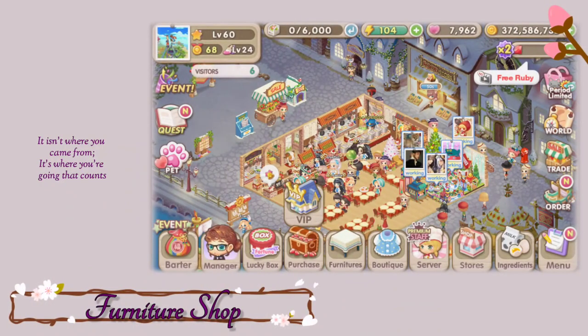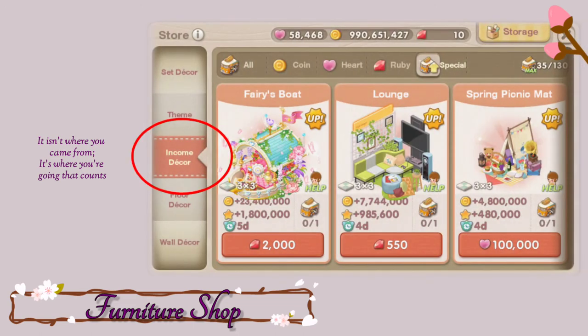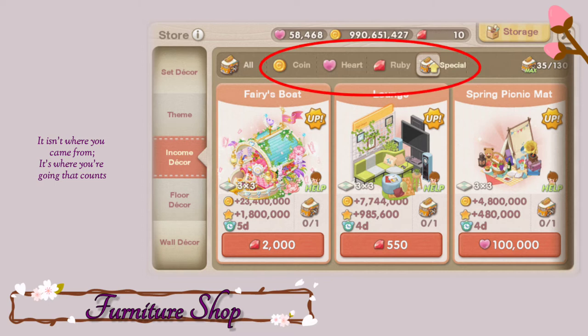Taking the fourth spot on our list is the furniture shop. You can get here through the furnitures and then go to the income decor section of the furniture shop. You can get income decor here by purchasing it with coins, hearts, or rubies. And this is where I first purchased my income decor. But as I played along the game, I realized that buying income decor here is a big mistake. So I now buy my income decor in the Lucky Box.